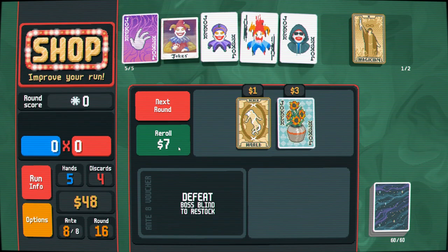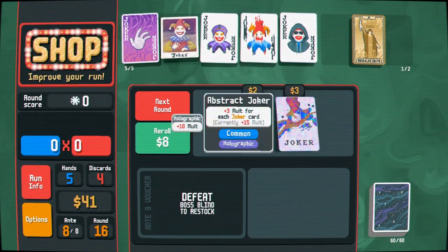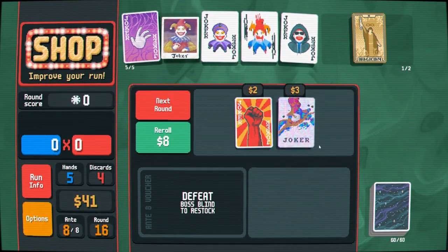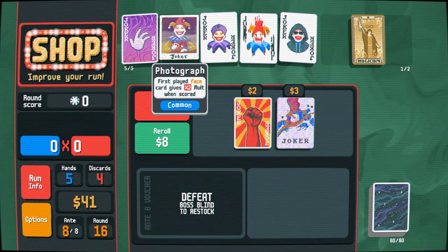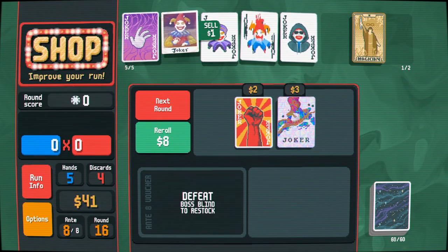No Bootstraps — get your authentic snakeskin ass away from me. Plus three for every joker, so we get that first face card gives times-two Mult, but this is giving a plus-15 Mult. I think we can do without the multiplier on the single card because we've already got Card Sharp.